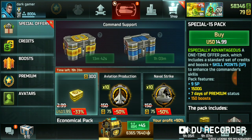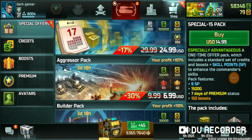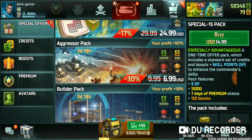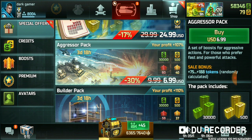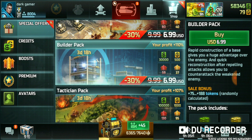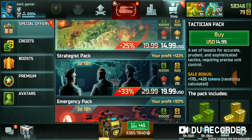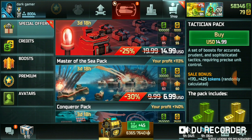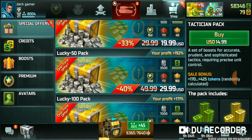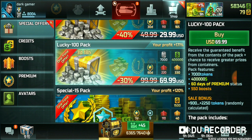First let's check the offers. There is the Economy Pack and Aggressor Pack with 3 days 18 hours remaining. If you buy this you can get 75 to 188 tokens. If you buy a higher pack then you can get more packs — like this Lucky pack — and you can get a 100% discount.